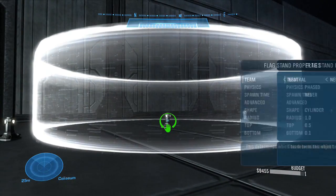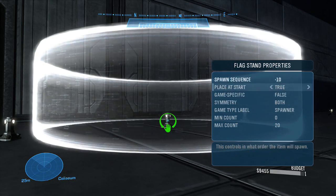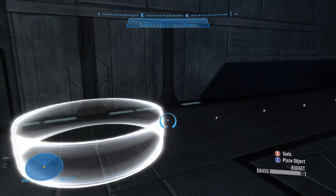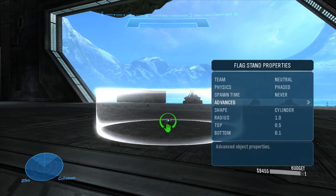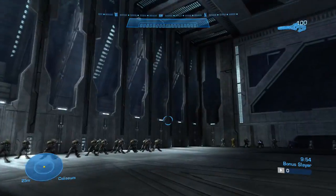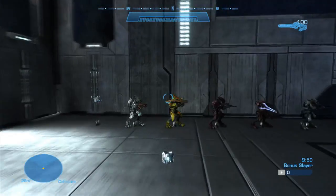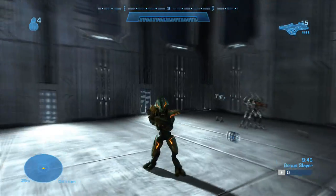Secondly, you can now transform into NPC models that you've seen in the previous videos. To do this, you need a boundary object for the NPC model, as opposed to respawn points that I've used before. You'll also need a boundary that turns you into a monitor. So now you can turn into an NPC model if you're a monitor. If you want to switch to another model, turn back into a monitor and fly into the boundary of another NPC.